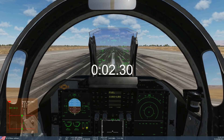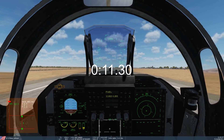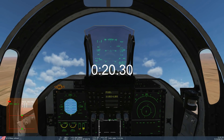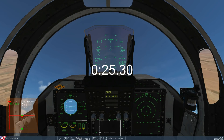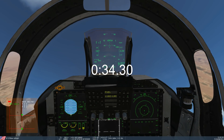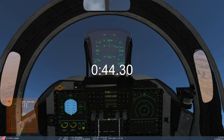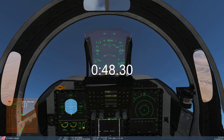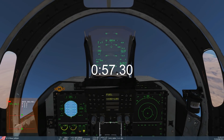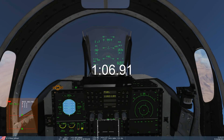JF-17 QRA climb rate: 3, 2, 1, go. Rotate - gear up - to pitch. I don't want to get the alpha over about six or seven degrees so I'm just going to take it easy. Okay, at 45, hold. And we're done.